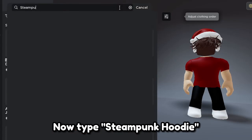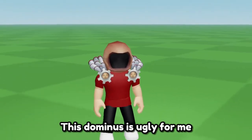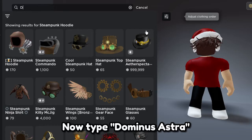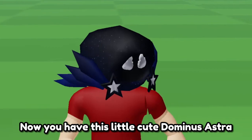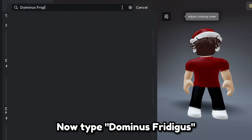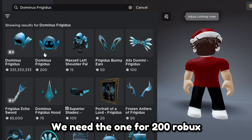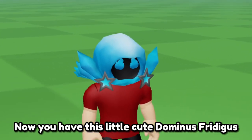Now type steampunk hoodie. The first one — this dominus is ugly to me. Now type dominus astra. We need the one for 200 robux. Now you have this little cute dominus astra. Now type dominus fritigus. We need the one for 200 robux. Now you have this little cute dominus fritigus.